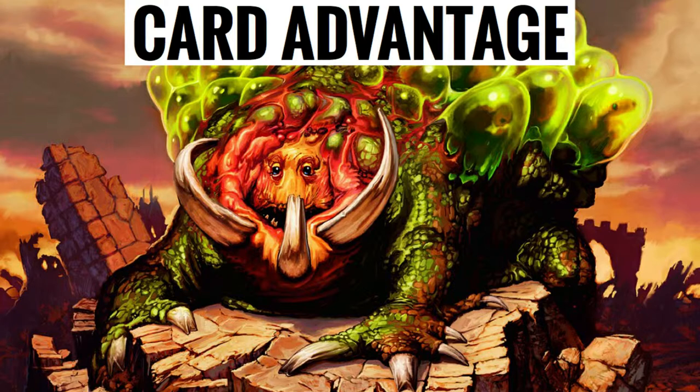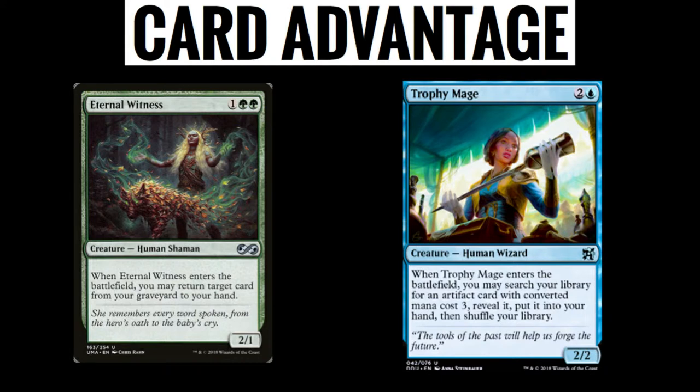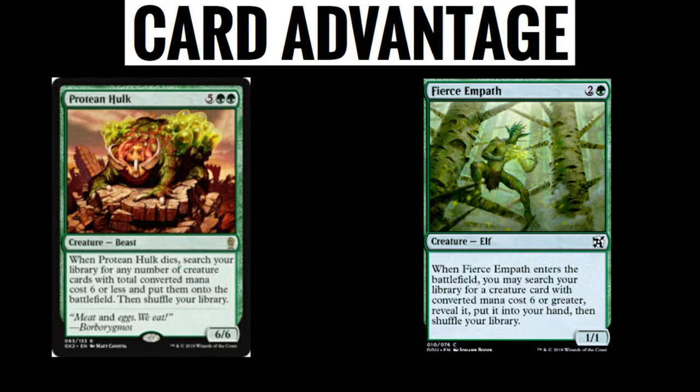For Card Advantage, we're going to have cards like Archaeomancer, which can get instants and sorceries back from our graveyard, and Eternal Witness, which gets a card back from our graveyard. We're going to have cards like Trophy Mage — when they enter the battlefield you can search your library for an artifact card with converted mana cost 3, reveal it, put it into your hand, and then shuffle your library. We're also going to have cards like Protean Hulk and Fierce Empath so that we can find big creatures that are going to have a big effect on the game, or even little combo pieces.